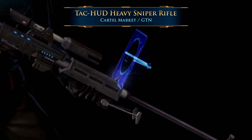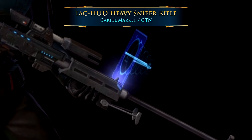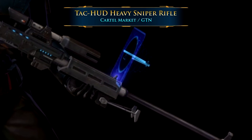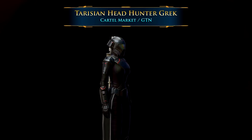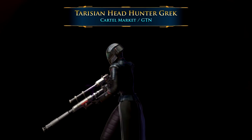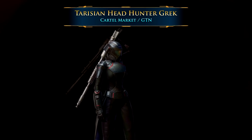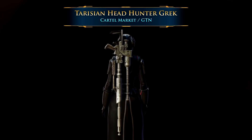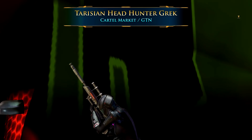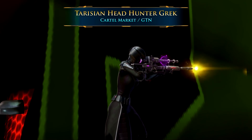Both of those are probably going to be decently expensive, but way less expensive than the very fancy Jedi weapons or even some of the blaster pistols. You can pick those up either on the Cartel Market or, more likely, on the GTN with credits from other players. And before I let you go, I'm going to show you one more really cool heads-up display sniper rifle — for all of you who like huge, ridiculous sci-fi weapons, or maybe you just like the color purple. This is the Tarisian Headhunter Grek, and it's got more scopes on scopes on scopes than you can shake a stick at.